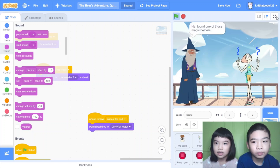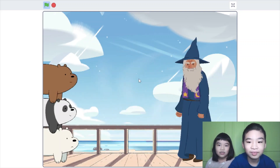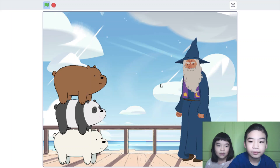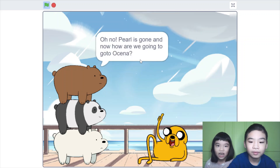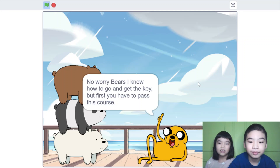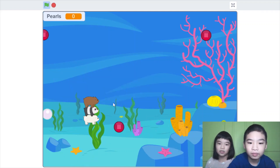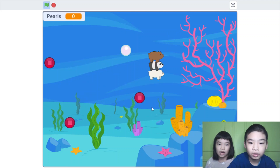Angela plays Jake. There's the bears, and the brown bear is talking. Like, there was a turn into Jake. The background changed — just like he did it, like a magical thing.